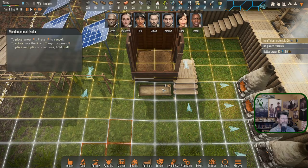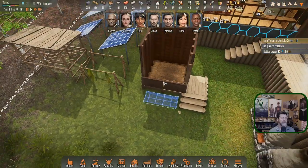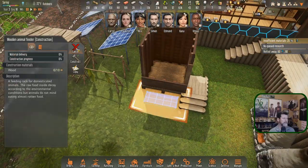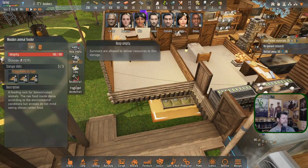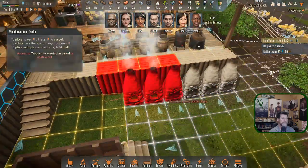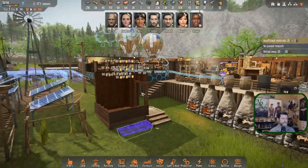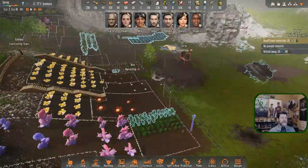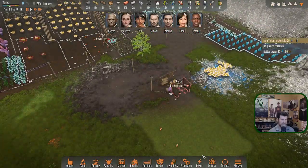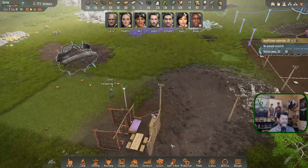I guess we just do something like that - I was wanting to get it under a roof but that'll work. Can we move it when it's full? No, we're going to have to empty it to move it, but I'll move it eventually. So what is happening here? We are tearing this whole area down, transporting these to tear them down. I don't think we even need the table or the bed anymore.